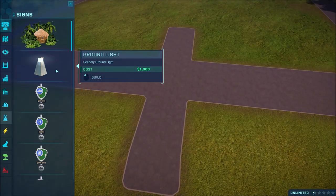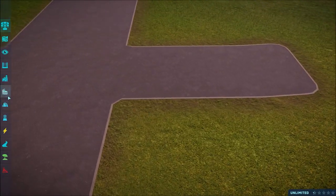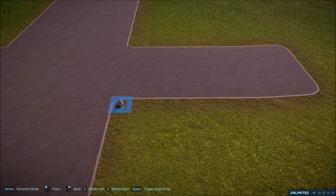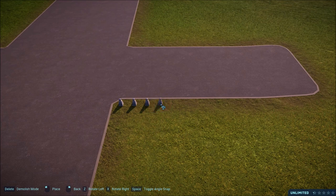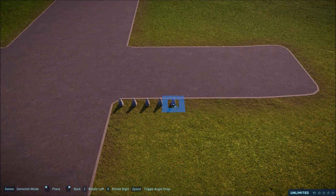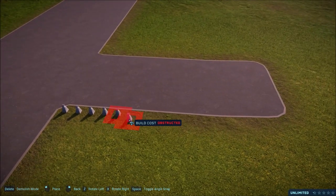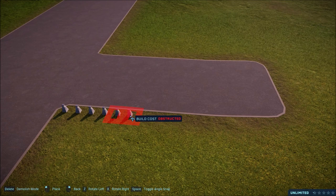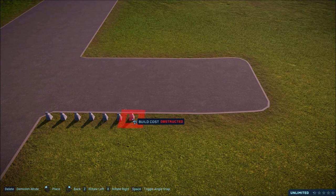I don't know if it's going to be a speed build or not — we'll probably have to speed it up. But we are going to begin by placing down loads of lights and hopefully our dinosaurs won't walk out. All you really want to do is put lights very close to each other, and they create a little border. Once it goes blue, that's where you can place one down. Apparently dinosaurs don't walk through those gaps.